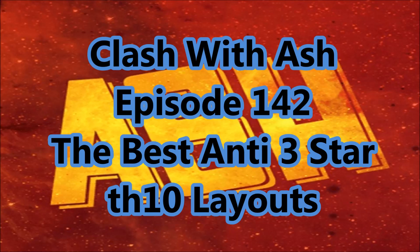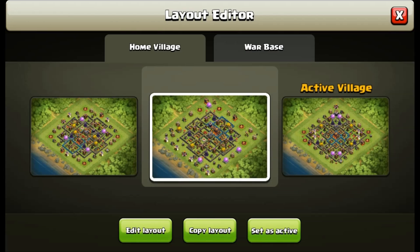Hey guys, Ashley here today coming at you with two of my favorite bases in the game for anti-three-star Town Hall 10 designs. I'm going to show you two today — one is a pure anti-three-star, really making sure that nobody can lava hound it for three stars. The other one is a hybrid with an anti-three-star theme but also protects against a lot of two-star attacks as well.